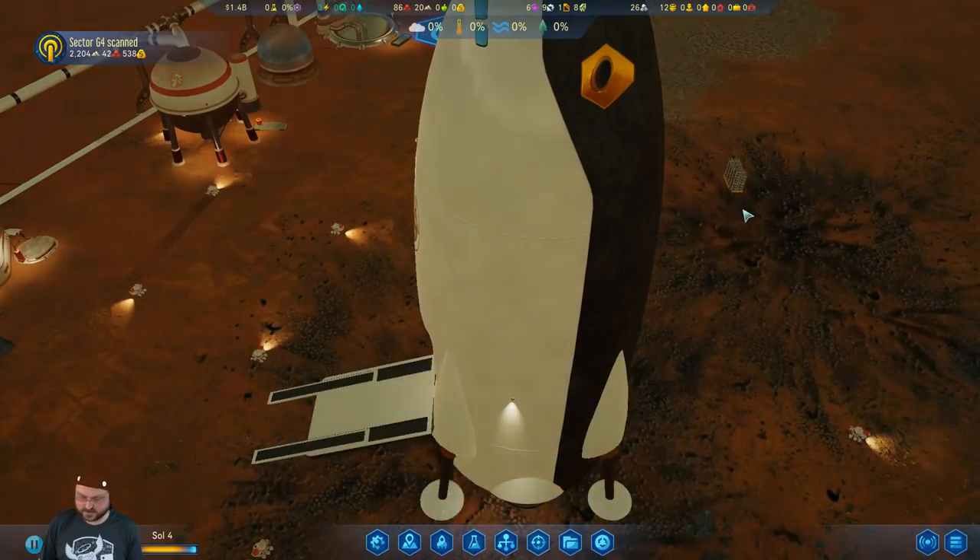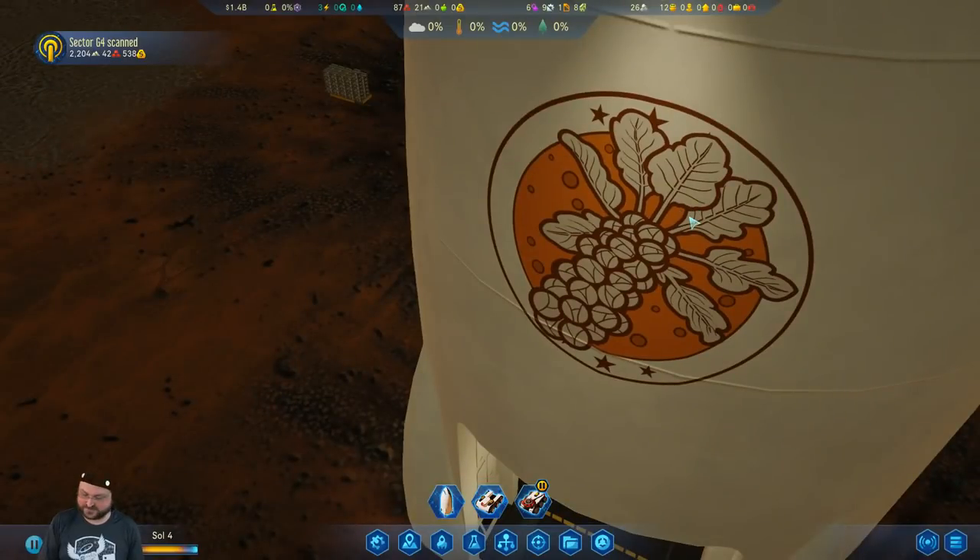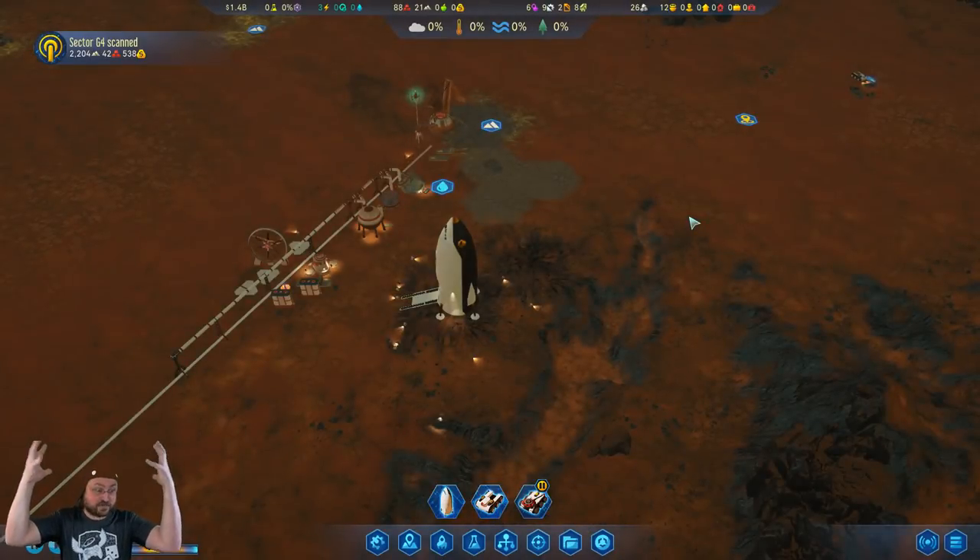Notice that our flag — our flag is a Brussels sprout. They put that in at my request. I have so much power!